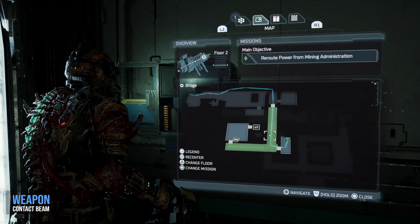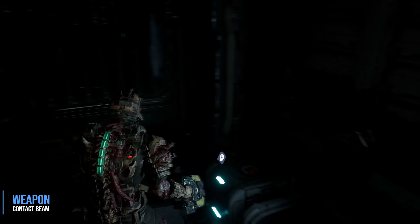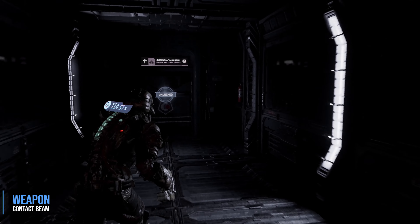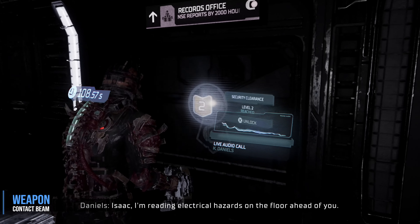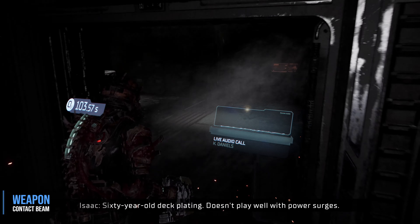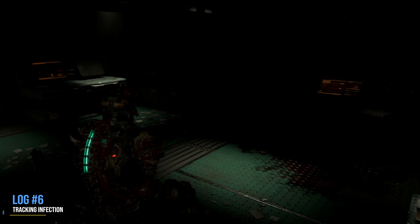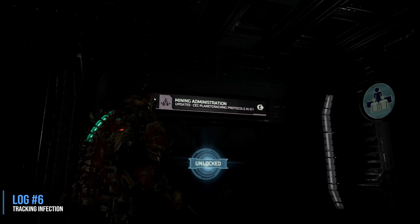We're going to go from this spot down the hall, through the door, and into this room here to the right — not before picking up some credits, of course. As soon as we go through here, there's a door just to our right, and the contact beam will be on the ground right in front of you. Once you have that picked up, we're going to leave and go into the room across the hall. This fairly large room is called Mining Administration.